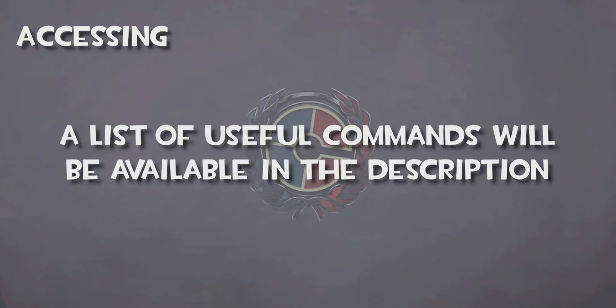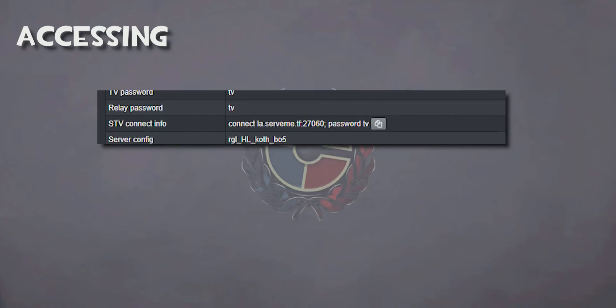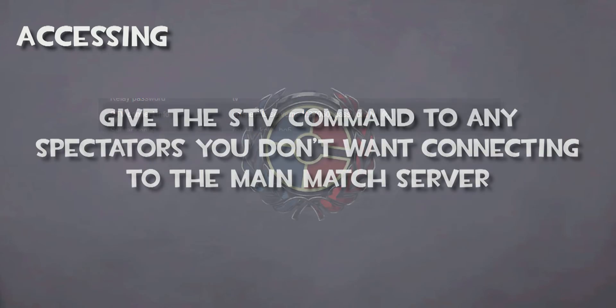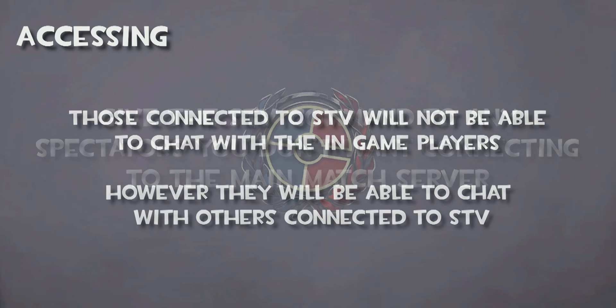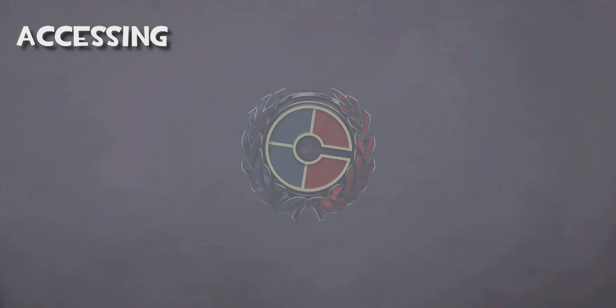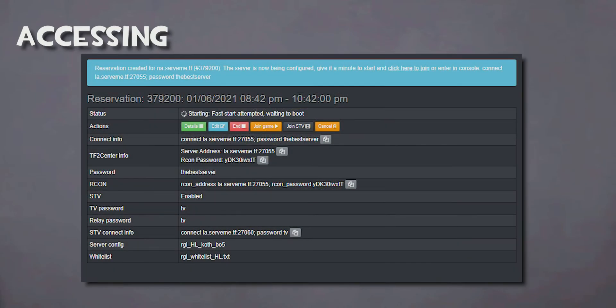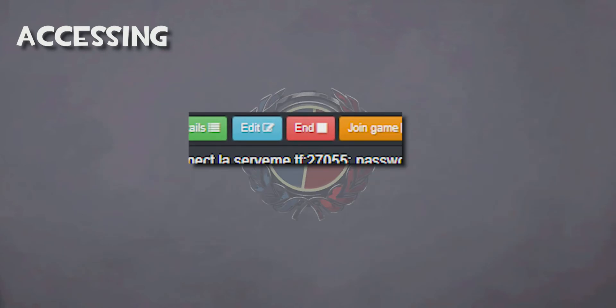There will be a list of useful commands later in the video and in the description. The STV Connect Info section will contain the command to connect to the STV. Give this to any spectator you do not want connecting to the real server — they will not be able to chat with players in-game or join a team, yet they can chat with anyone connected to STV. That pretty much covers the setup for the serveme.tf service. It will last however long the reservation was made for, or you can click the end button on the info page if you are done with it early.